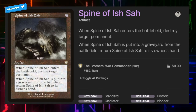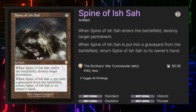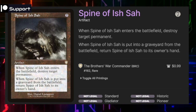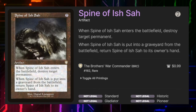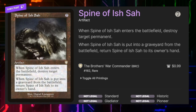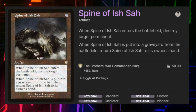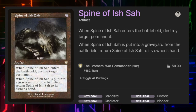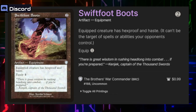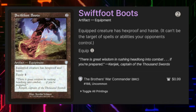Spine of Ish Sah is probably one of the more important removal spells in the deck — for seven mana, when it enters the battlefield we can destroy any permanent, even lands. When it's put into a graveyard from the battlefield we can return it to its owner's hand. We have quite a few ways to sacrifice this and return it to our hand, and two different creatures we can sacrifice it to in order to generate seven mana — so we sacrifice it, generate seven mana, and immediately play it again to destroy another permanent.